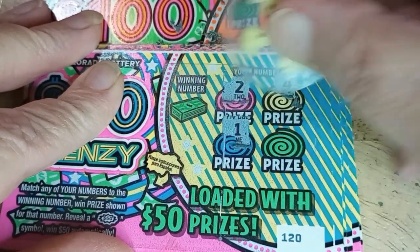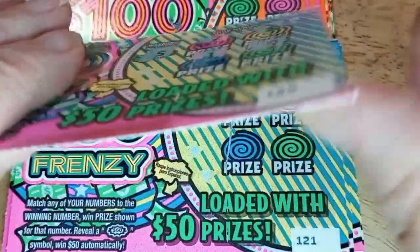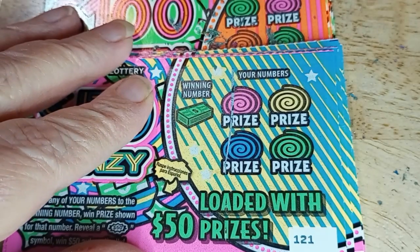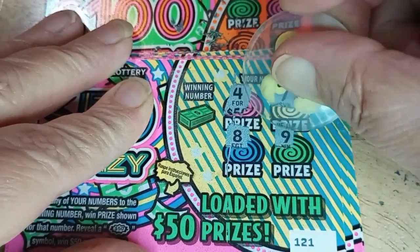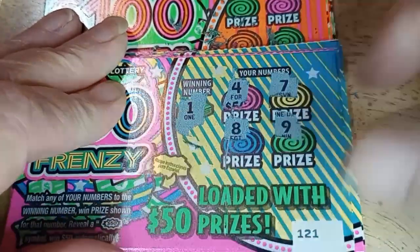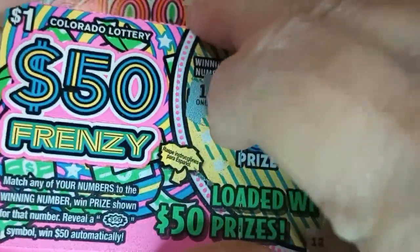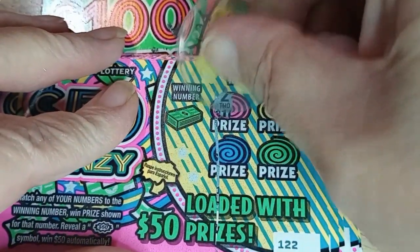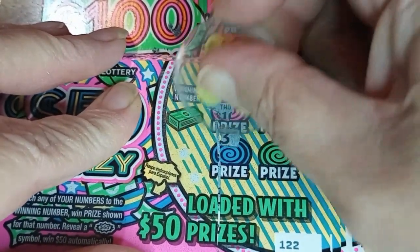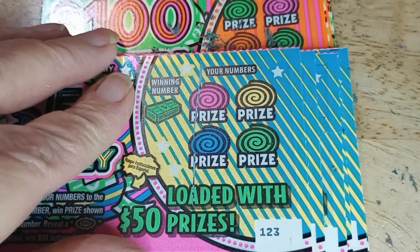Next one: 1, 4, 7, 8, niner, and 1. No. Come on, you're supposed to be loaded with $50 prizes. If you can't give me the burst, you could have given me the number 40 for $50. Having so much fun getting them apart. 2, 10, 3, 6, niner — nope. Boy, that dead pile's getting big. 4, niner, 7, 5, 8. Not doing all that well as the last times.